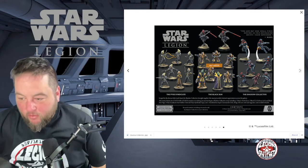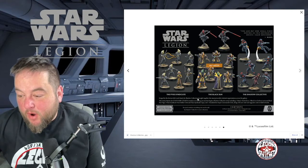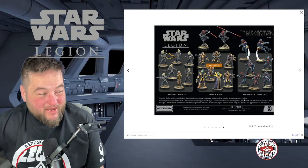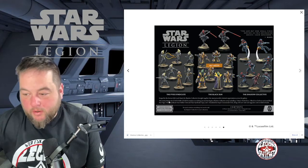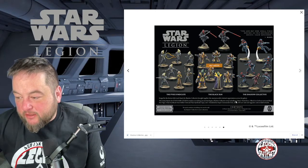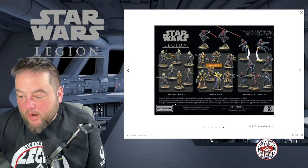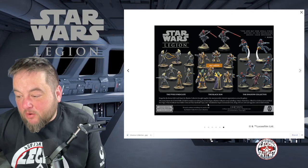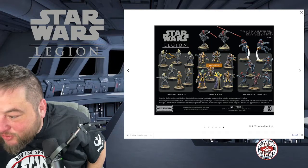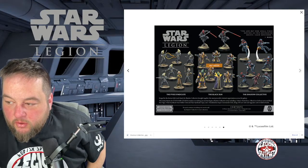The Mandalorians can only be run in the Shadow Collective or the mercenary army, as far as we know. The former Sith Lord Maul's Shadow Collective brought together the most powerful criminal organizations across the galaxy — some of my favorite episodes of the Clone Wars cartoon. The army starter for Star Wars Legion contains everything you need to begin the Shadow Collective, including one Maul, one Rook Kast, one Black Sun Enforcer unit, one Black Sun Vega, one Pike Syndicate Foot Soldier unit, one Pike Syndicate Kappa unit, and one Mandalorian Super Commando unit. It has 22 plastic minifigures and six unit cards.